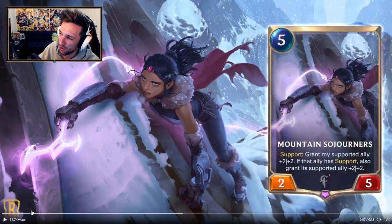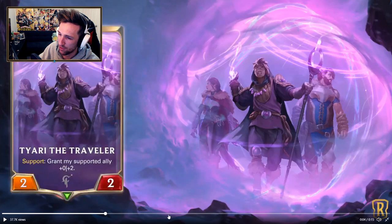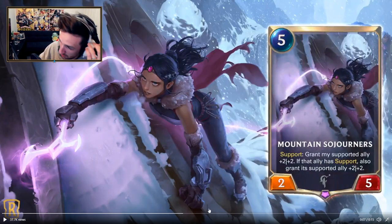Mountain Sojourners, for similar reasons to the first card — Tyra the Traveller — has Support: grant my supported ally +2/+2. If that ally also has Support, also grant its supported ally +2/+2. If Runeterra is trying to push a heavily support-based archetype that isn't really control but more aggressive, then this card makes a lot of sense. This is like your finisher in that deck.